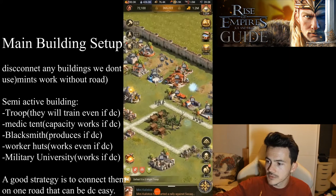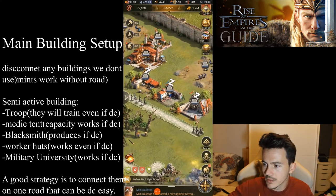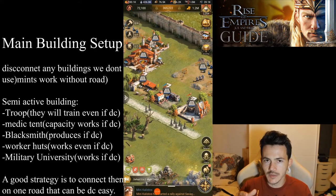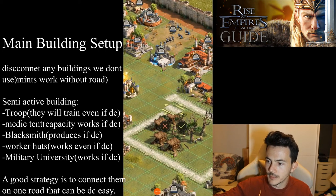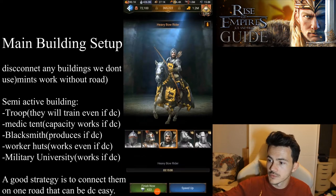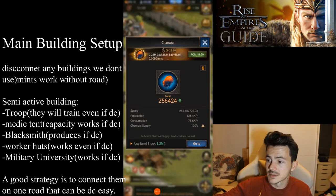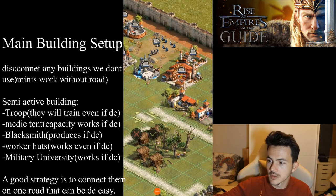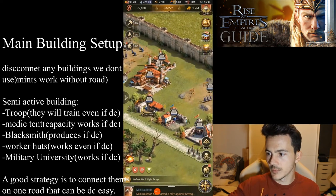On a main account you're going to have buildings you require, but you still don't want them connected to the road unnecessarily. A good way to handle troop buildings is that they will still train troops even when not connected to a road. What we're going to do is connect them to one road which can easily be attached to the main road, train our troops, and when finished, disconnect.